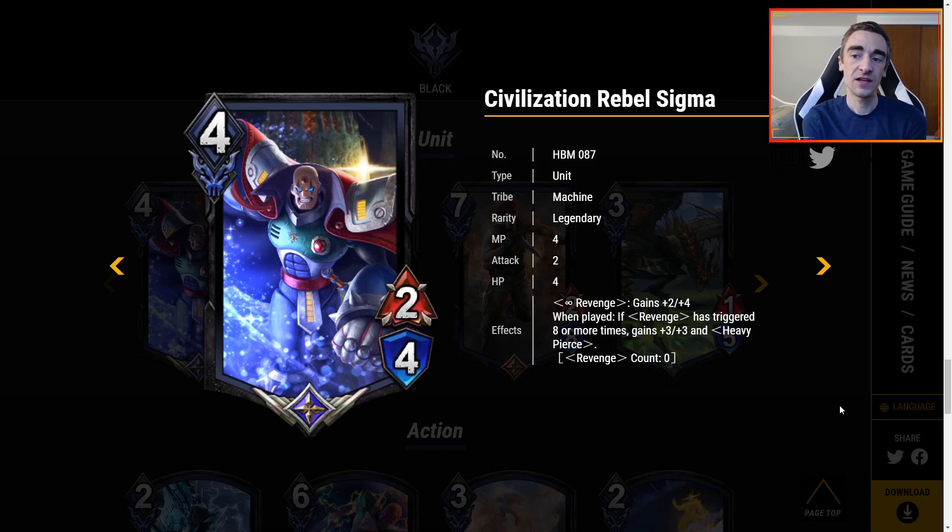The black legendary is Civilization Rebel Sigma. It's 4 MP for a 2-4 with infinite revenge, so it just keeps coming back and back. The revenge cost goes down to 2 MP and it gets plus 2, plus 4. When played, if revenge has triggered 8 or more times, it gains plus 3, plus 3 and heavy pierce. This is so much value in one card that it's kind of nonsense.